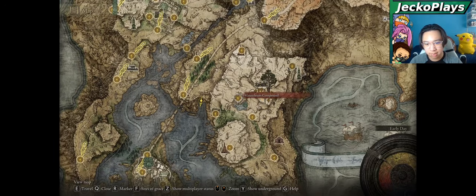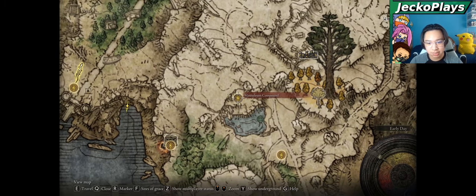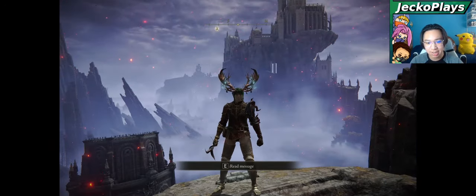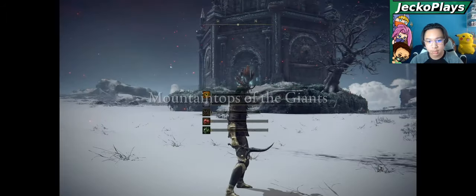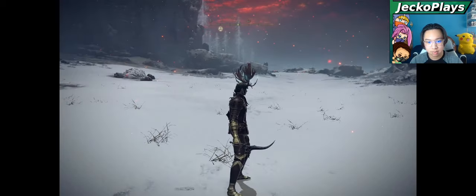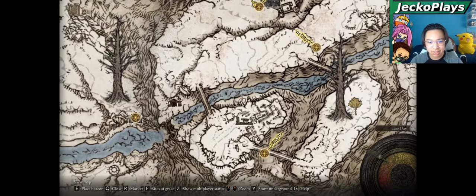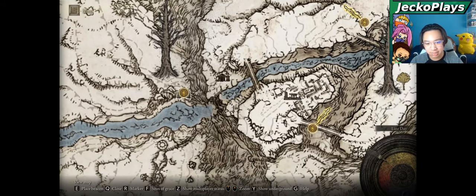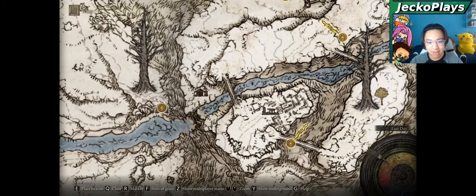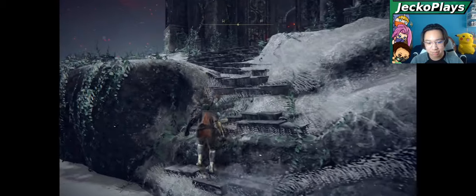The next two are in the Maloseum compound. Simply from the Church of Vow's head north, past those areas, and you will eventually find the Maloseum compound. You'll know when you're there because there will be enemies wearing the horns or the great horns. The next Maloseum is in the Mountaintop of the Giants just outside Castle Sol. From the Ancient Snow Valley ruins, simply head forward. Once you get to the Frozen Lake, head down it. When you reach the Shack of the Loft, head south. There should be an air tower for Torrent — make Torrent go up, ride across the bridge, and you will make it into Castle Sol's area. The Maloseum will be walking around here and it's another one where you simply stab its feet.